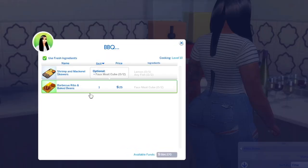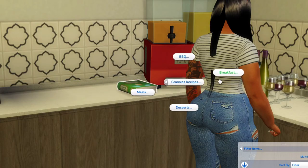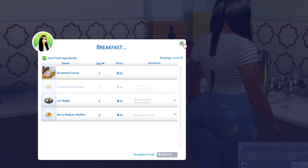You guys can pick and choose which foods you want in your game — if you don't want certain foods, just delete them. I love that we have barbecue ribs and stuff because when I have a little cookout, we're gonna be lit. So we got barbecue ribs and baked beans. For breakfast we got breakfast cereal, honey banana toast, lox bagel, and berry Belgian waffles.